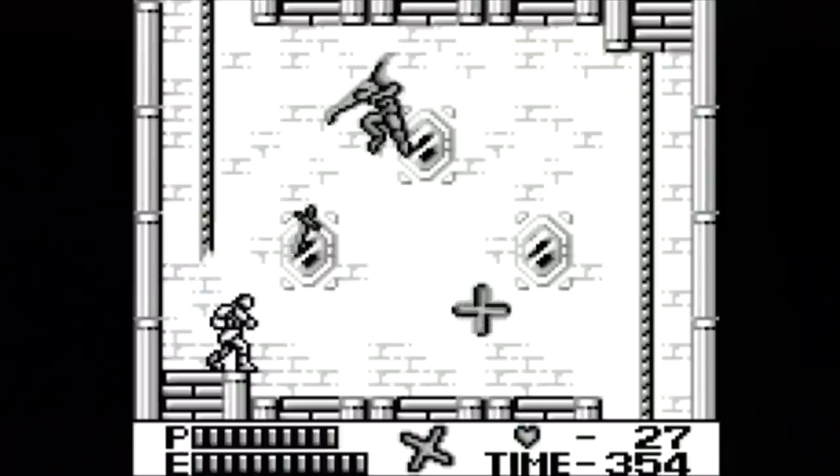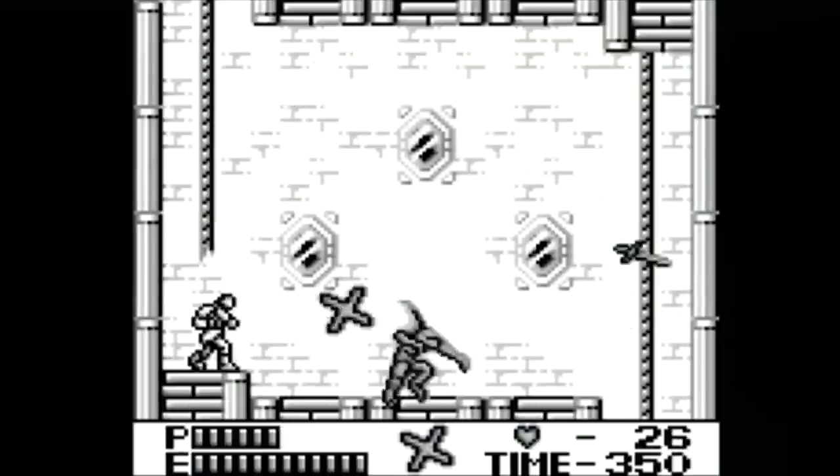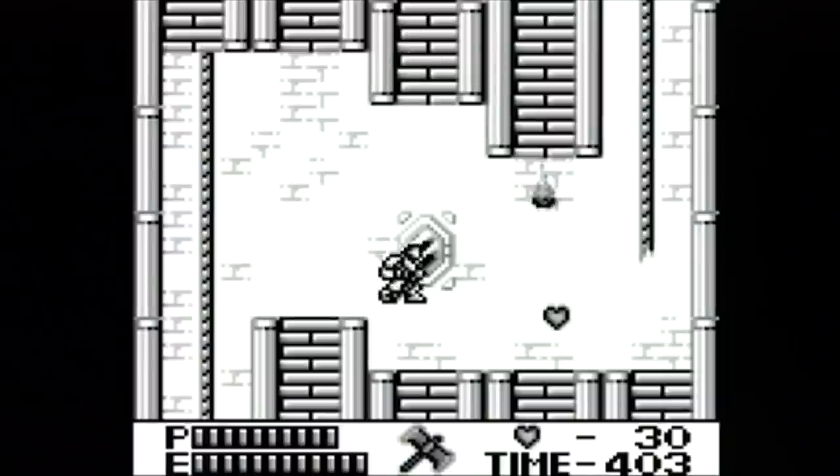The biggest change is in the sub-weapons. The Japanese release has the Holy Cross while the international version has the axe. This is a big deal and it really changes how the game is played.